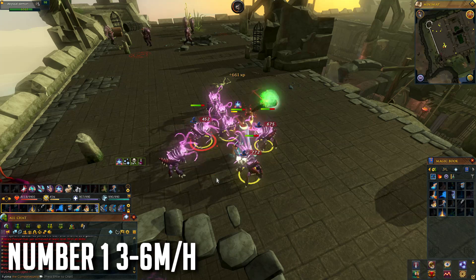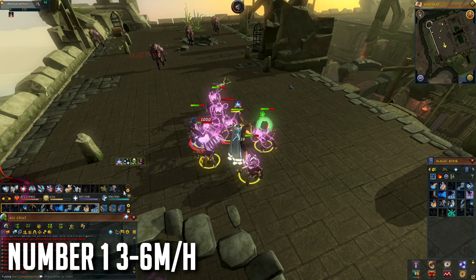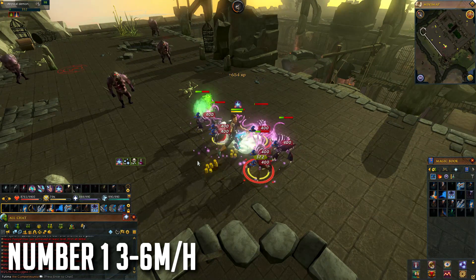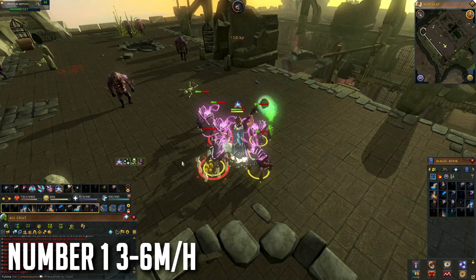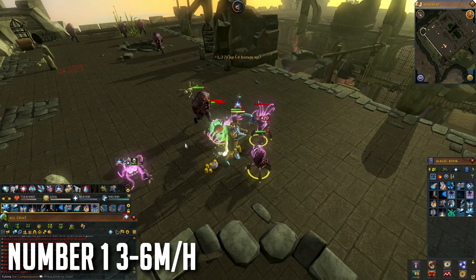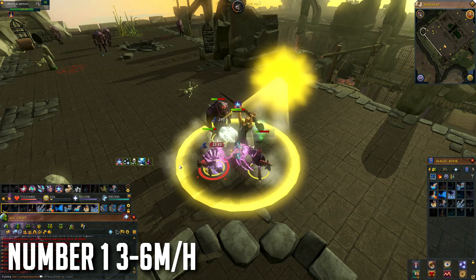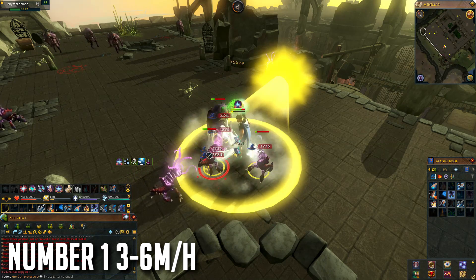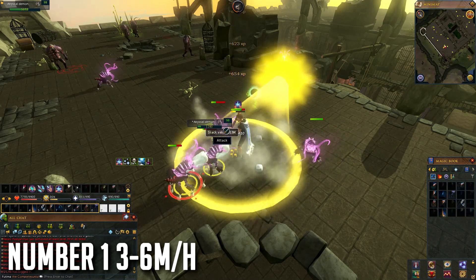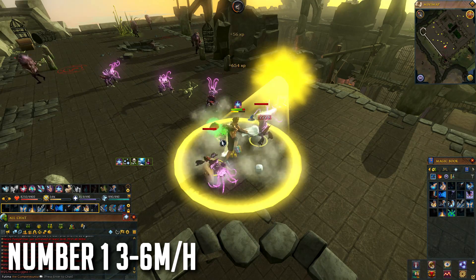At number 1 we have Abyssal Demons — in my opinion the best way to make money, get charms, and get good combat experience all at the same time. They require 85 Slayer and some decent gear, and maybe a vampirism or penance aura if you don't have soul split. I highly recommend the blood fury if you're a mid-level player. With aggression potions and prayer potions you can easily AFK these.